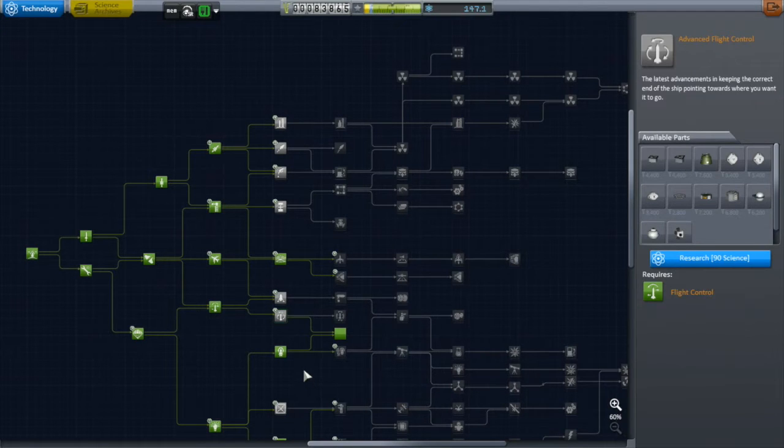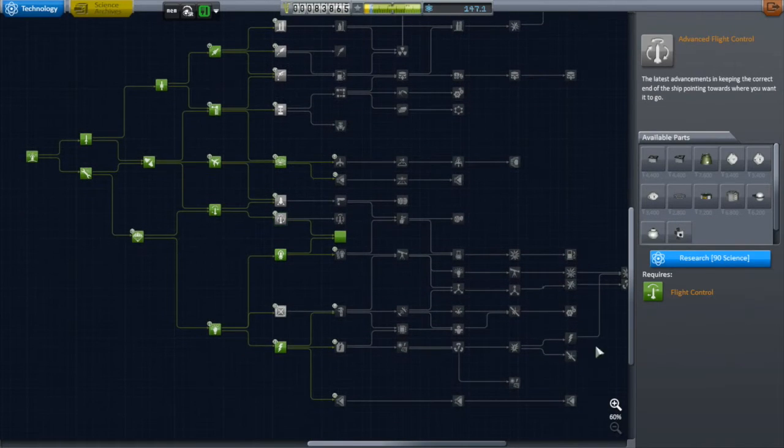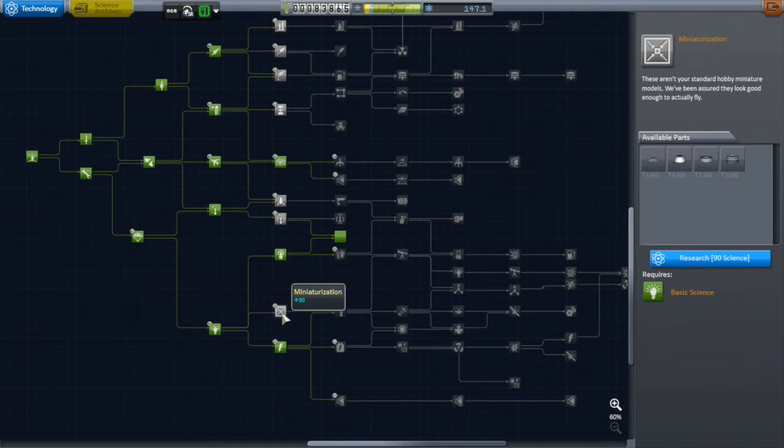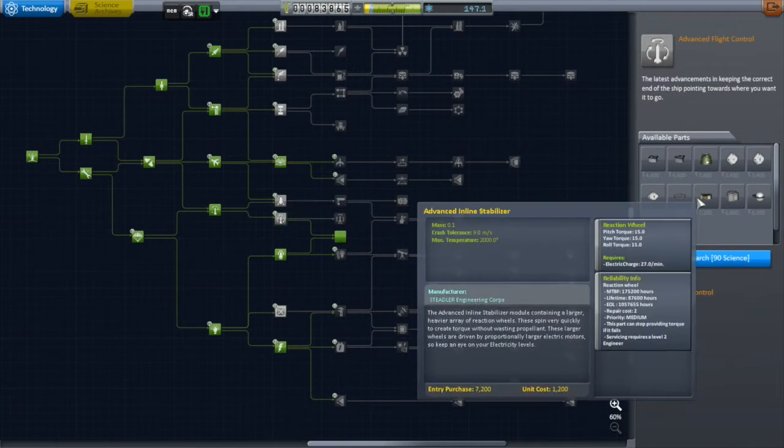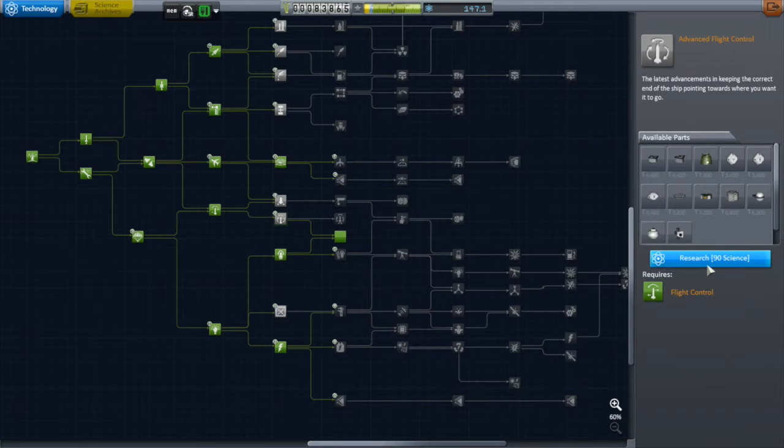That allowed me to unlock another node off the tech tree - this time I went for Advanced Flight Control. This gives me some more capsules, some RCS (reaction control systems for orbital maneuvering), and most usefully the 1.25 meter reaction wheels, which should help with control on my larger rockets once outside the atmosphere.